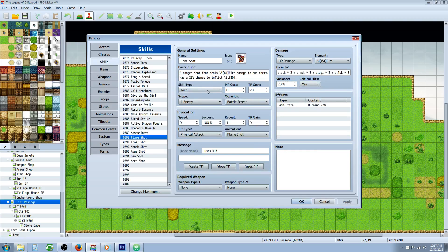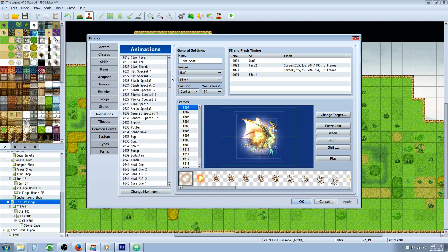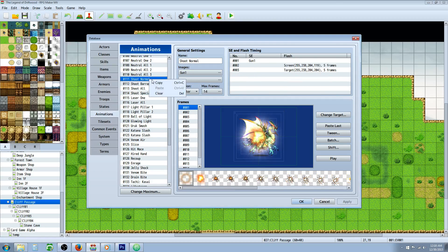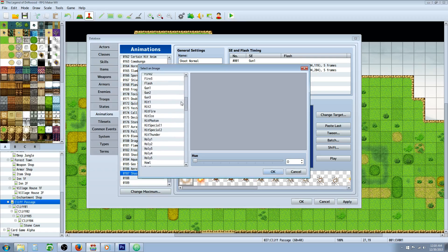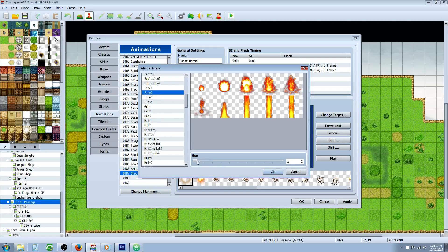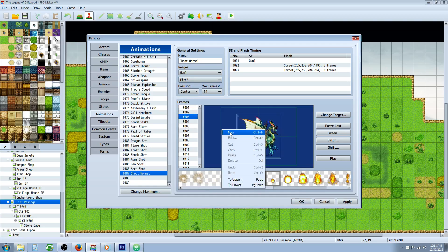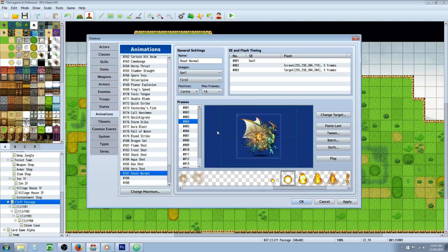You can choose whatever skill type you want, set MP or TP cost, scope to one enemy, occasion to battle screen. These are physical attacks. You can give them custom animations — that's probably what took me the longest. The way I've done it is by copying the default shoot normal animation, pasting it, and then adding a secondary graphic. For the Flame Shot, I used Fire 2, changed the hue a little bit, and starting on the third frame I add flash frames using right-click new, pressing zero zero, then OK.